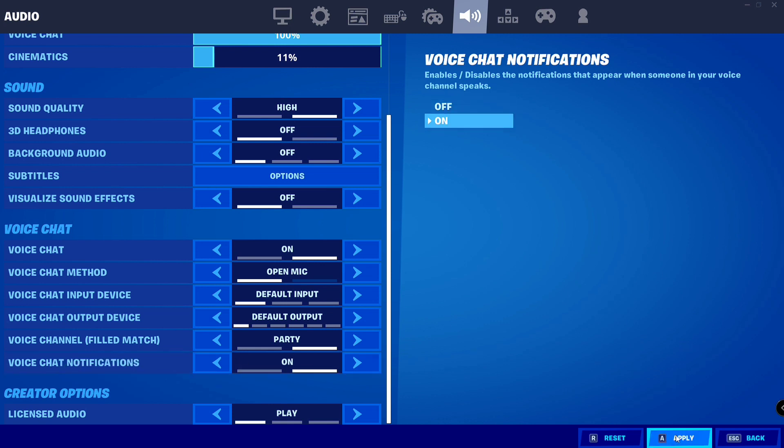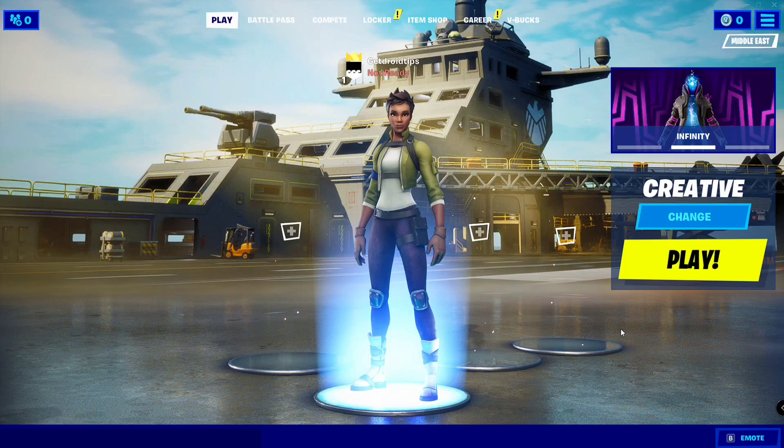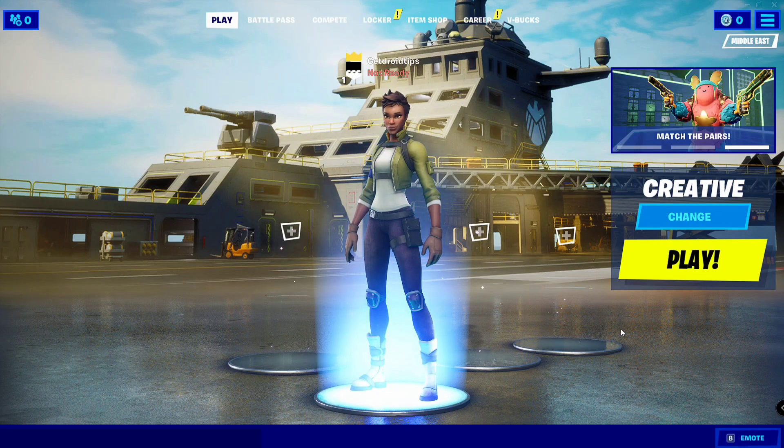Click the Apply button at the bottom, then press Escape, go back to the game and try playing it. If that doesn't work and it's still not working, proceed to the next step.